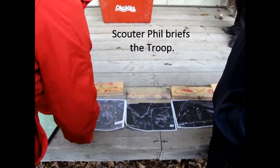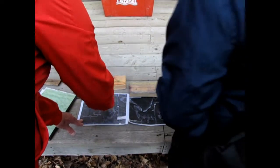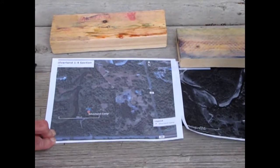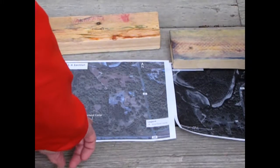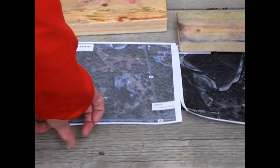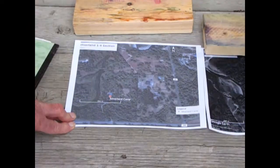We've got to find a way between here and there. We can't pass through property where there's a house. See the scale on here? That's 200 meters. If you took that 200 meters and went this way, where would you wind up? It's the beaver dam.